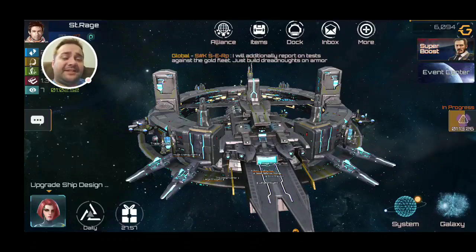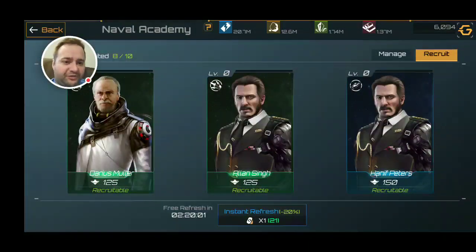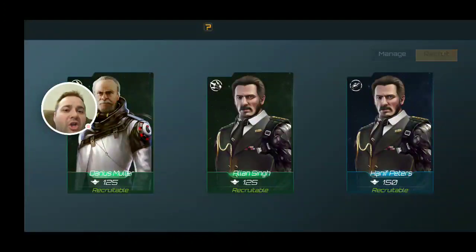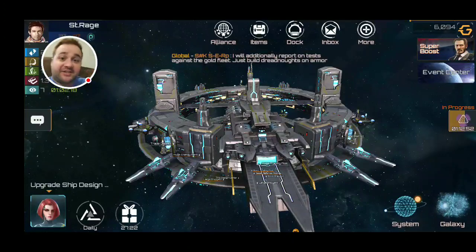When I say save up for it, I mean save up GEC for it. Here is a misconception that a lot of people have — so many people screw over their chances because they're not using something correctly: a single item. When you go to refresh, it says instant refresh at the bottom — those directives. I've got 21 of them right now. That is like a free refresh, but those free refreshes do not increase your chances of getting a gold admiral. I've seen people save up 600 of those things and blow them all at once trying to increase their odds — it doesn't increase.